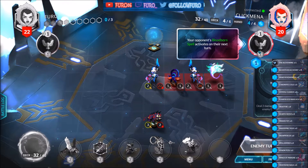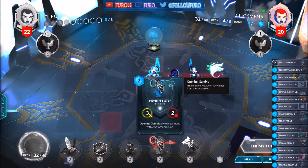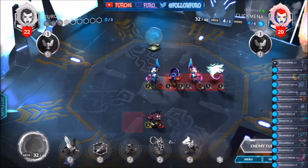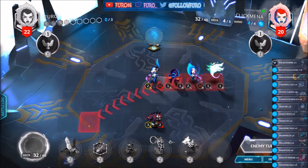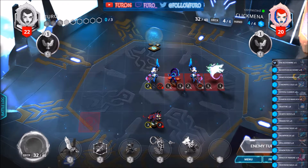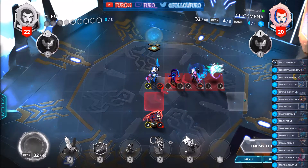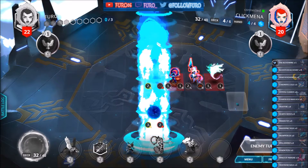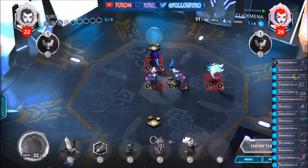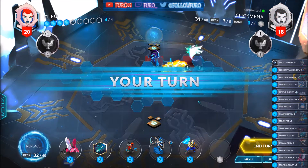Next turn we will be able to use the Bloodborne spell, that means it can do 2 damage in the animal's column so the Tiger would be dead then. Killing the Tiger sadly, and killing the Snow Chaser as well, taking 2 damage.